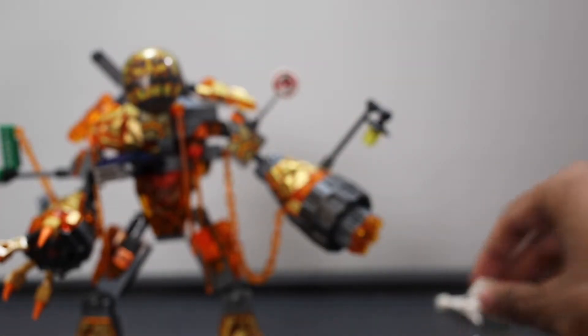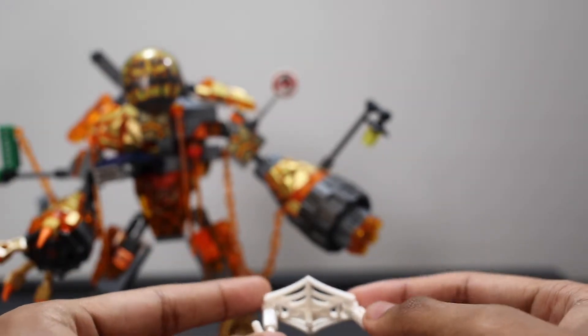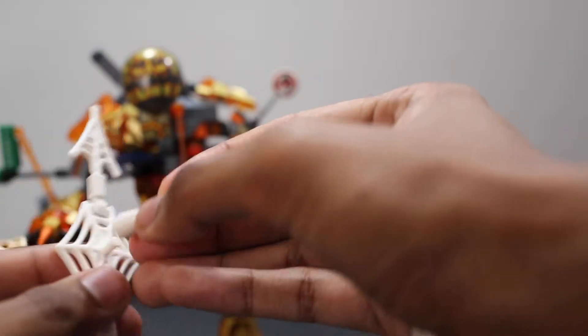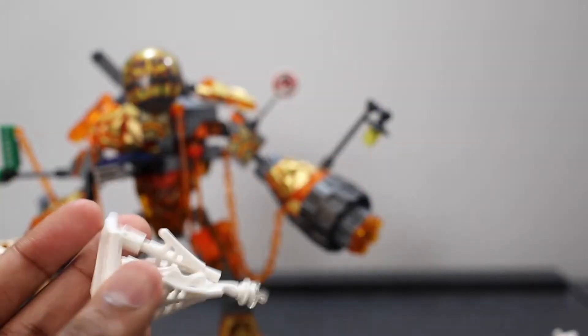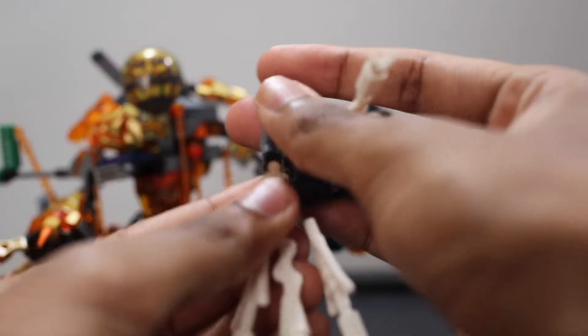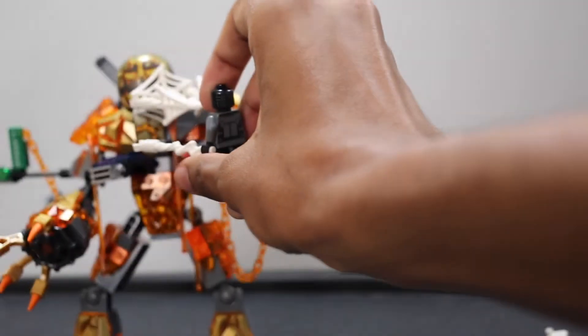There's also a big web and two small webs. I kept wondering why this big web piece kept falling off, but then I realized I forgot to attach the stud with the hole in it — now it stays on much easier. Sometimes I don't pay attention to the smaller details of the instructions. You can just make him hold that and it looks really huge, and then you just position it like that.